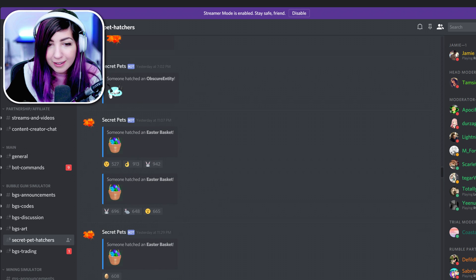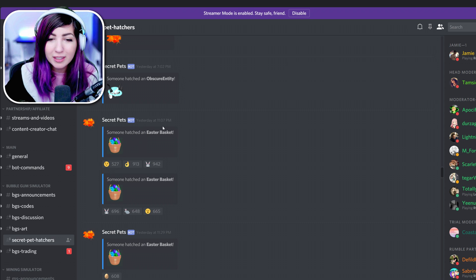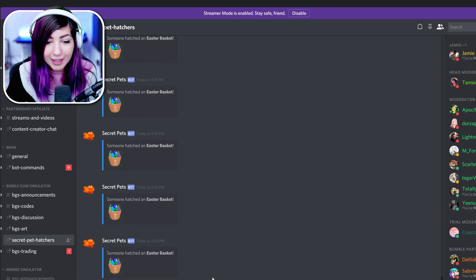So this is where it starts — right here is the first person. Yesterday, 11:07 PM. Is that when the update was released? I'm not really sure, but someone hatched the very first Easter Basket. And then if you look, there's tons. This is literally so many people that got a secret pet on day one. That's insane.